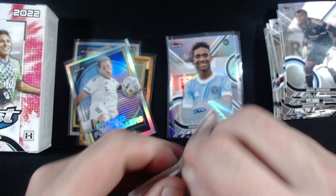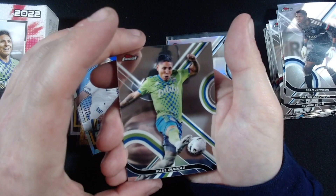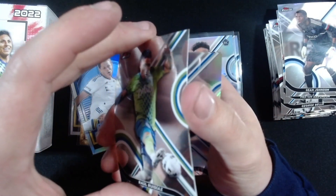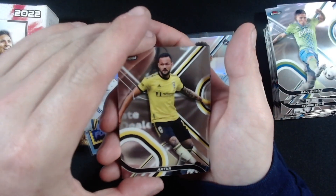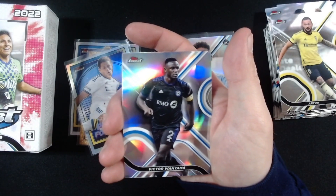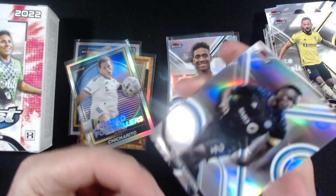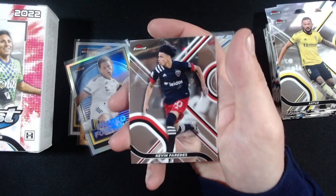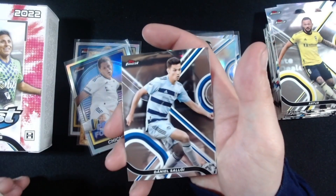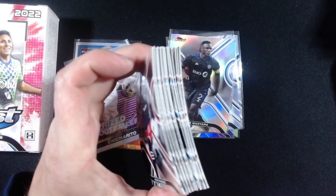Our last pack of this mini box — let's see if we can get some color. Raul Rudiaz. Two cards sticking together. Arter from — I believe — Columbus Crew. Refractor of Victor Wanyama, Montreal. I should note I got this box for 25 bucks — I don't know if that's a steal or not. Kevin Paredes and Daniel Salo — I'm probably mispronouncing all these names, I apologize. Not used to soccer. But we've got a good stack of base cards.